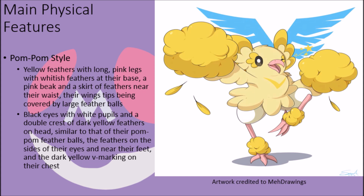The same color as their pom-pom feather balls, the feathers on the sides of their eyes, the feathers near their feet, and a small V-shaped marking on their chest.